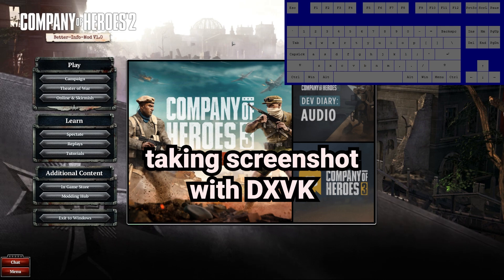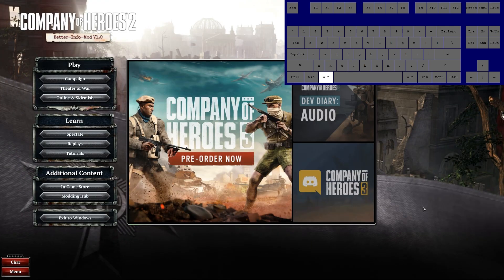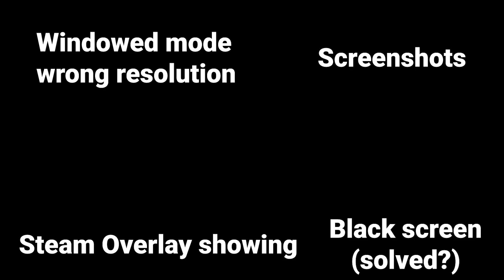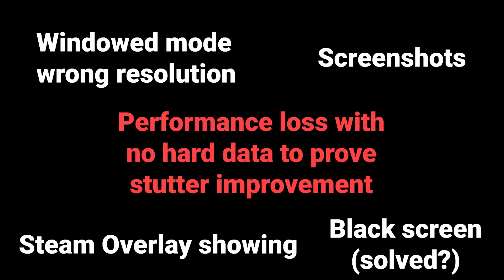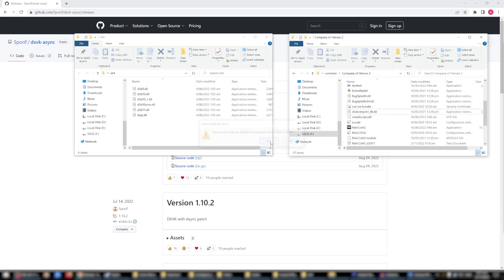It also seemed to cause me some issues when taking screenshots, meaning I had to alt-tab out, then tab back in, and take the screenshot again for it to show up. So all these issues, combined with the performance loss on my system, means that I haven't continued to use DirectX to Vulkan. To uninstall it, simply delete the two files that we added into the game directory earlier.